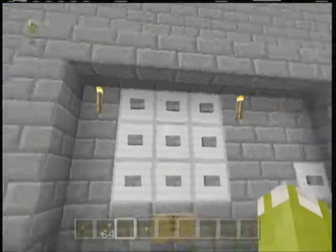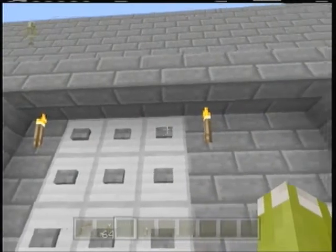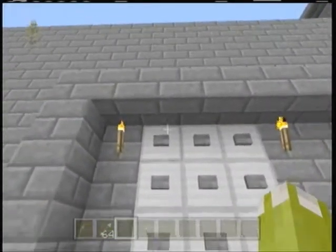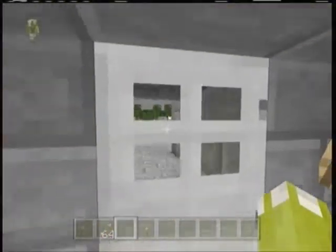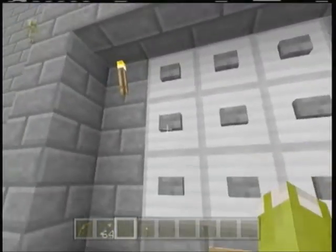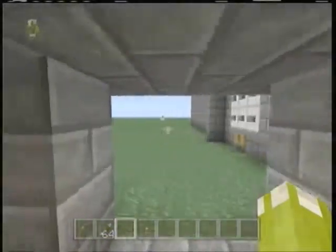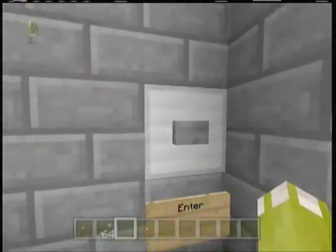I went straight to my redstone work and decided to build a reprogrammable combination lock. I have it set so that it closes automatically after a set amount of time. Basically, if I go 4, 5, 6 and then push enter, it won't open — just to show you that it's not fake. And then I go 1, 2, 3, push this, and it opens.